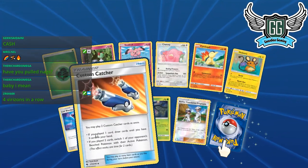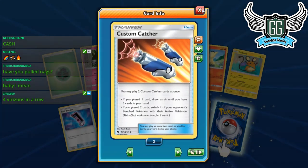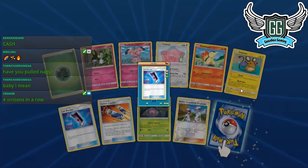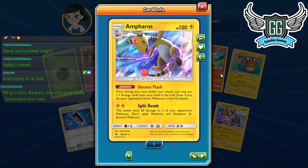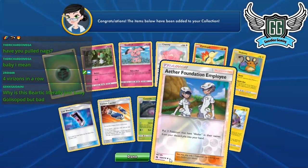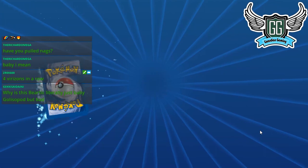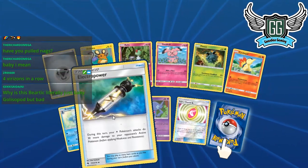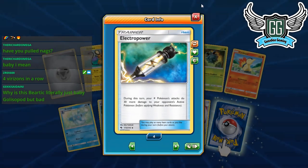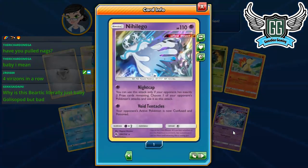We got three of these — I'll put that for trade. That's four Lost Mixers now — perfect. The rest of my Lost Mixers will be for trade. We got Ampharos — not a very good card. Baby Gliscor: bad. And that's the fourth Electro Power — we're getting really close to building that Naga deck!